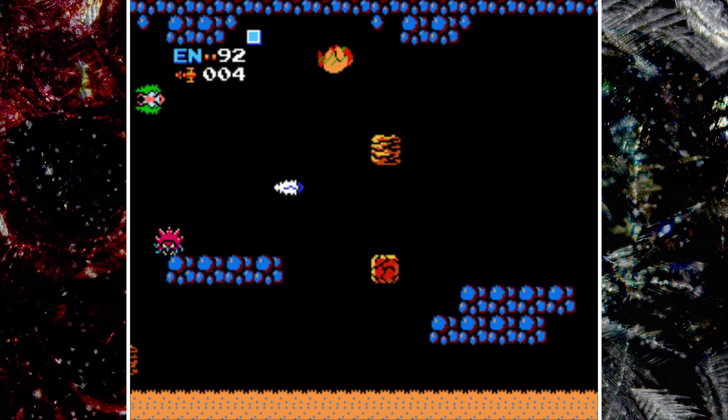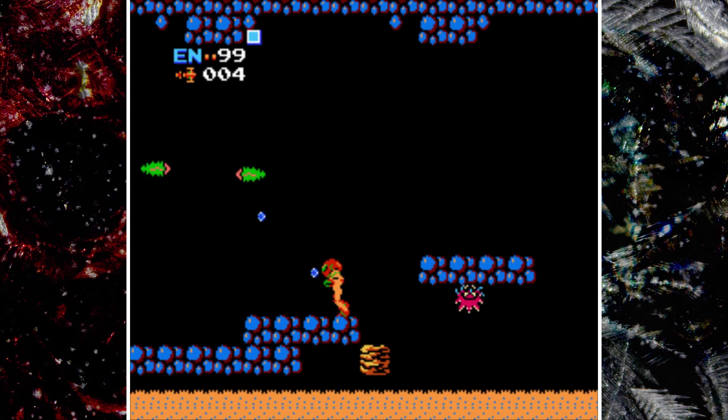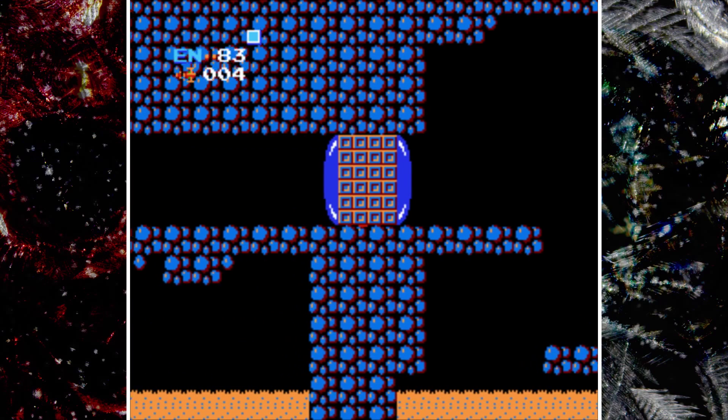Anyway, we can freeze enemies now. We can freeze a lot of things — let's just blow it up. Let's blow this popsicle stand. Personally, I do not like the ice beam. Not in this one, anyway.